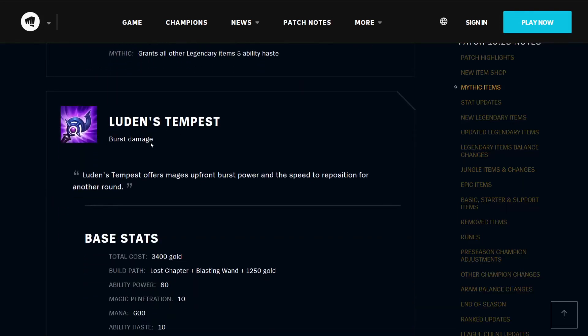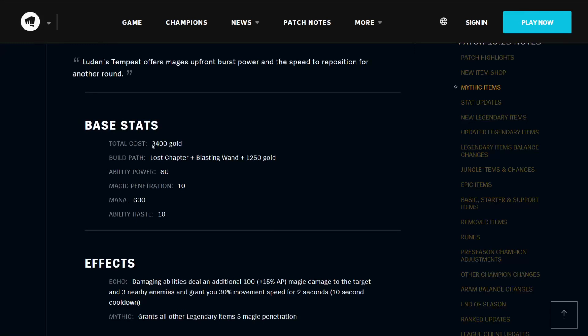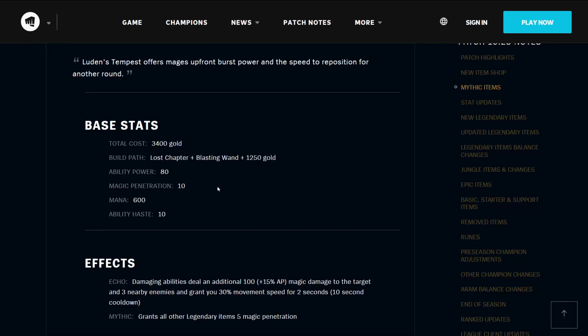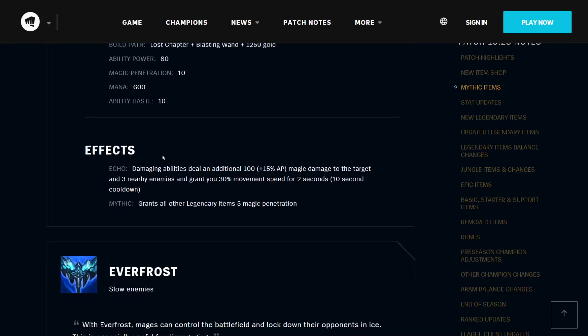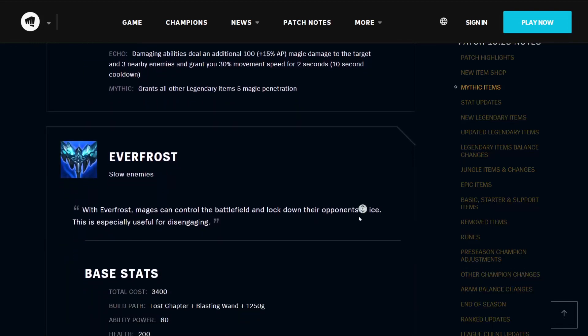Luden's Tempest is a burst damage item that offers mages upfront burst power and the speed to reposition for another round. It costs 3400 gold, builds from a Lost Chapter and a Blasting Wand, and 1250 gold. It has 80 ability power, 10 magic penetration, 600 mana, and 10 ability haste. Its effect Echo means that damaging abilities deal an additional 100 plus a percentage of your AP magic damage to the target and 3 nearby enemies, and grant you 30% movement speed for 2 seconds on a 10-second cooldown. It grants all Legendary Items 5 magic penetration.